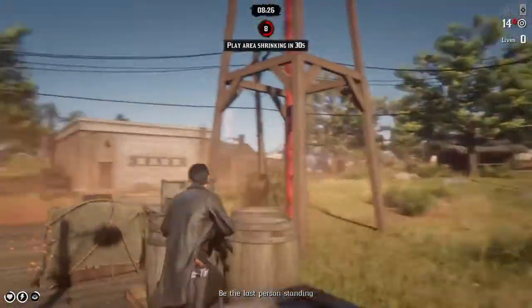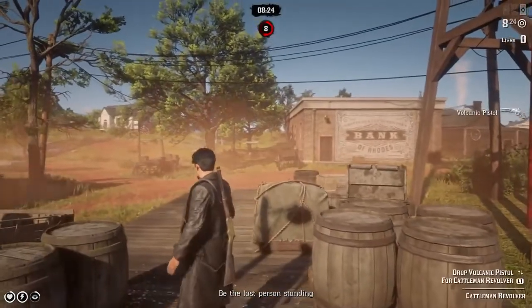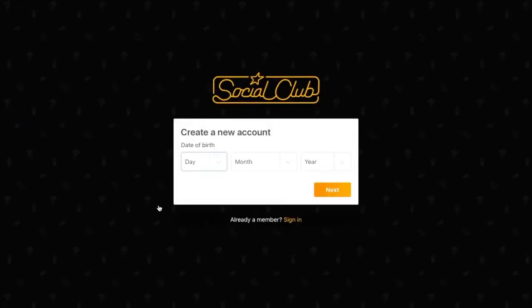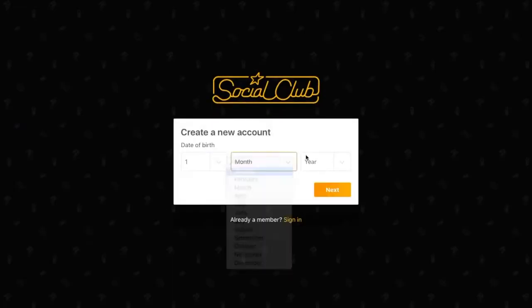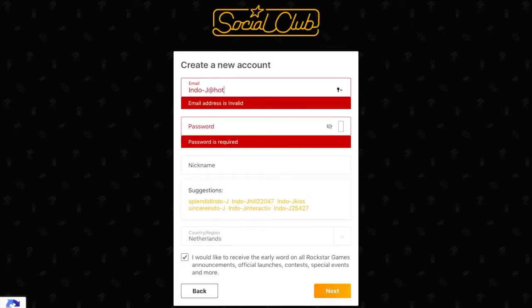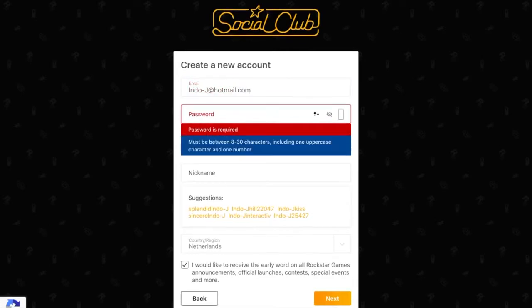Now I'm going to show you how to make a Social Club account for the people that don't have one. You press Sign Up here. Now you have to put your birthday in. I'll put some random birthday in just to show you. And then you have to put your email, nickname, and make a password.